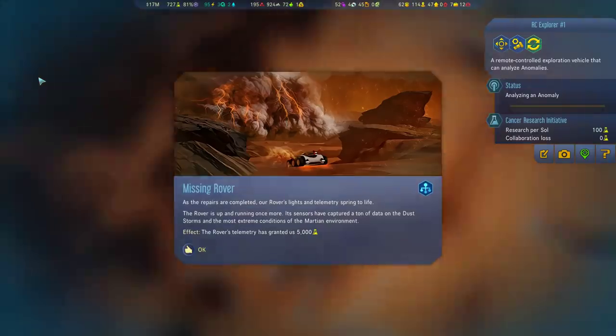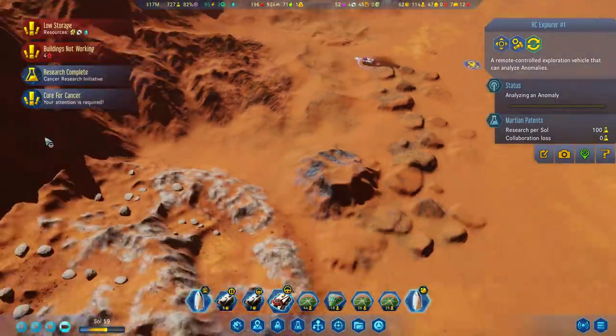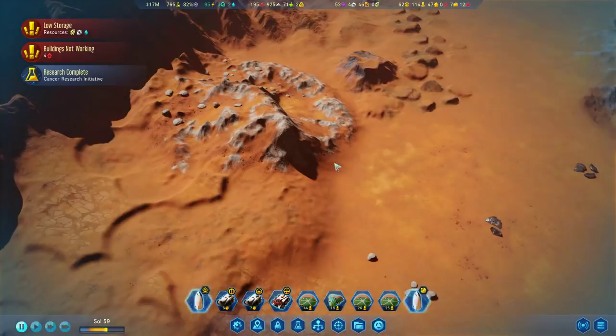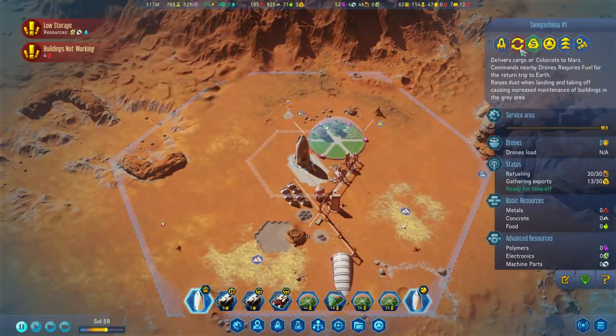Repairs are completed - rover lights and telemetry swing to life. Rover is up and running once more. Sensors have captured a ton of data on the dust storms and most extreme conditions in the Martian environment. 5,000 science! Cure for cancer - everyone on Mars is standing tall today. The battle in the war against cancer has been won. Our colonists are proud we are part of this initiative. It's just 10 morale for the next five sols. Well, that could have been a lot better. Let's launch you.